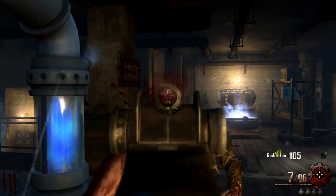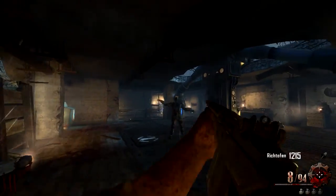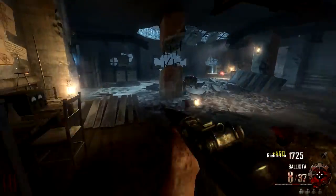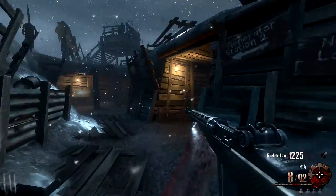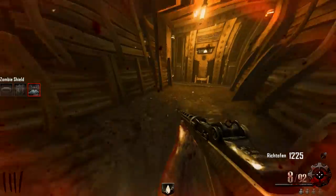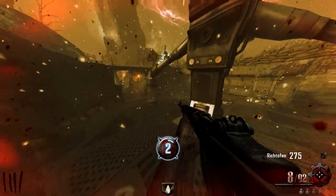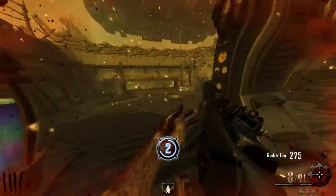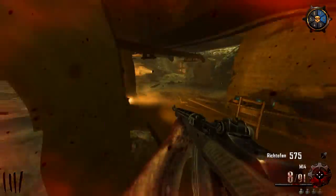I'm actually going to add a couple rules. I am not allowed to build the Maxis Drone. I am not allowed to build the Staffs. I am not allowed to get the G-Strike Beacons. I am not allowed to hit the Box, so I can't get monkeys either. I'm not allowed to get the 1-inch punch or the upgraded 1-inch punch. But I'm allowed to use the Zombie Shield. So those are the rules: M14 and Ballista only, M14 I can pack, Ballista I cannot pack, I'm allowed to get any perks I want, not allowed to hit the Box, no Staff pieces, no Maxis Drone pieces, allowed to build the shield, no 1-inch punch, and no G-Strikes.